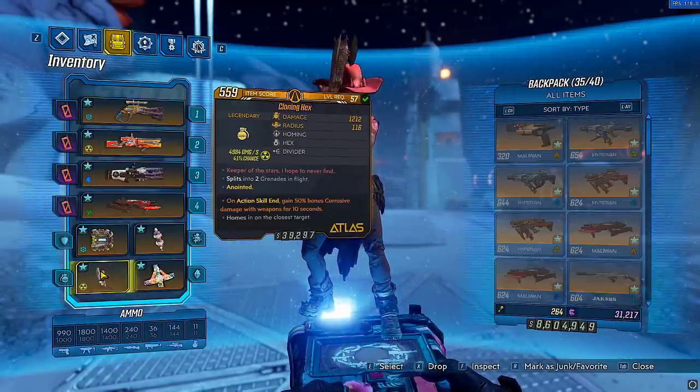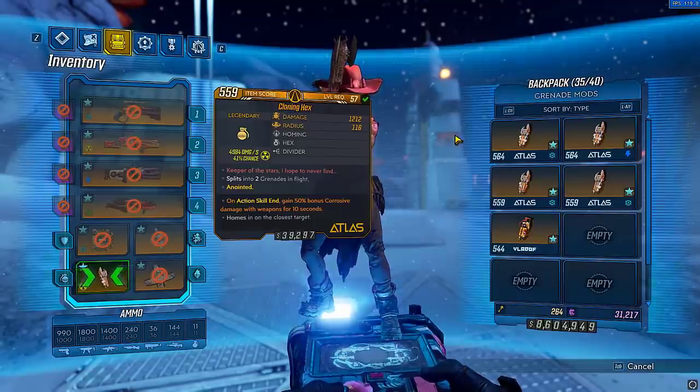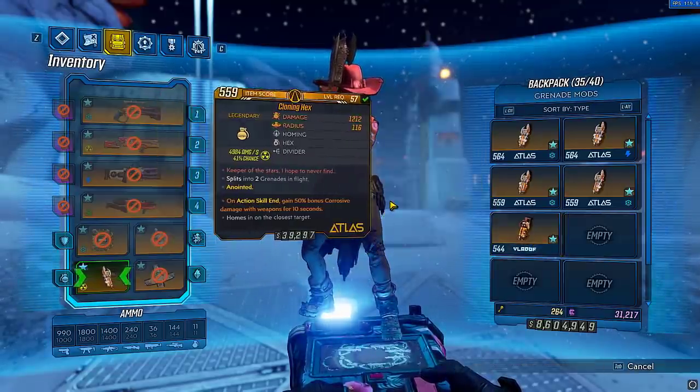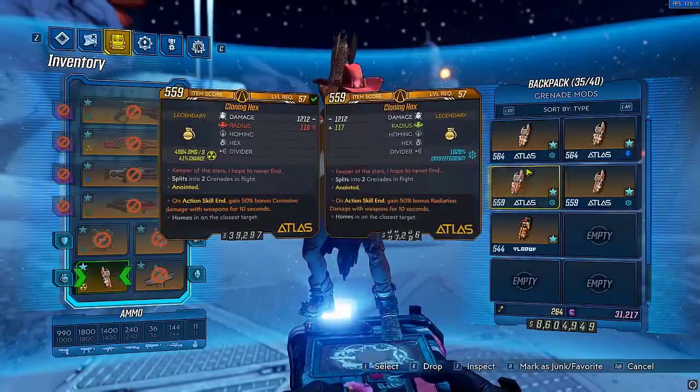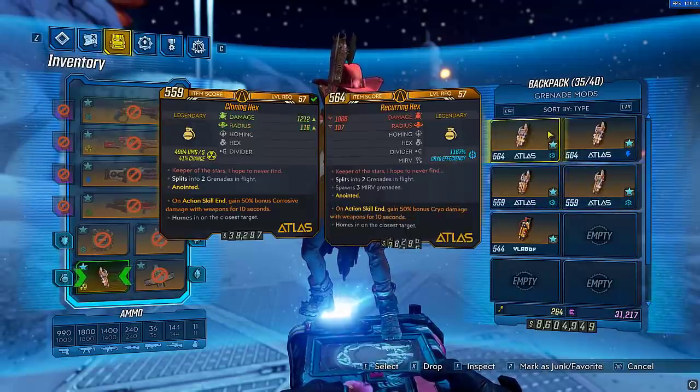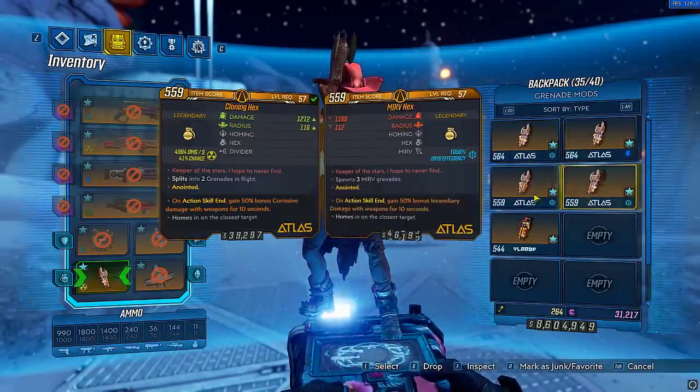For your grenade, it literally does not matter what grenade you have — it can be literally any grenade. I recommend Piss Grenades if you can, but the most important part of your grenade is the elemental anoint. You just want to have all the different elements so you can buff your shots, because you're literally never going to chuck your grenade in this build.